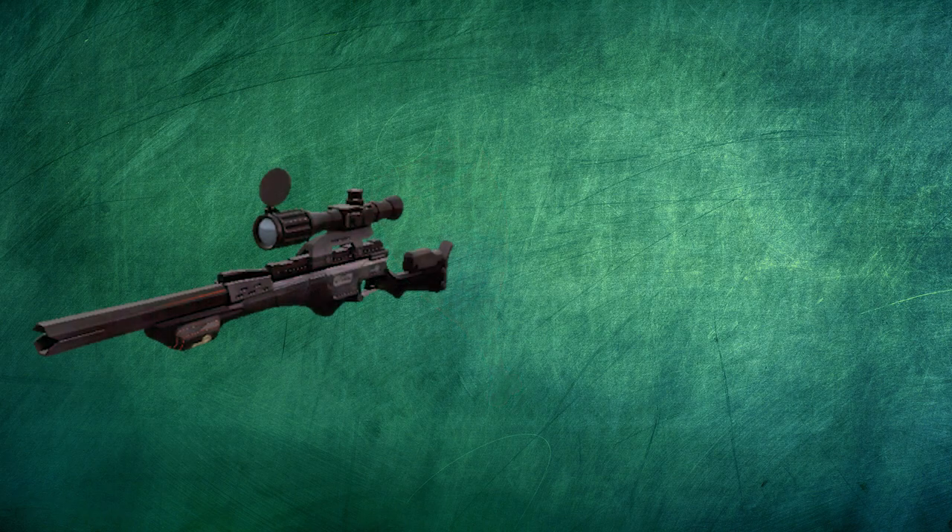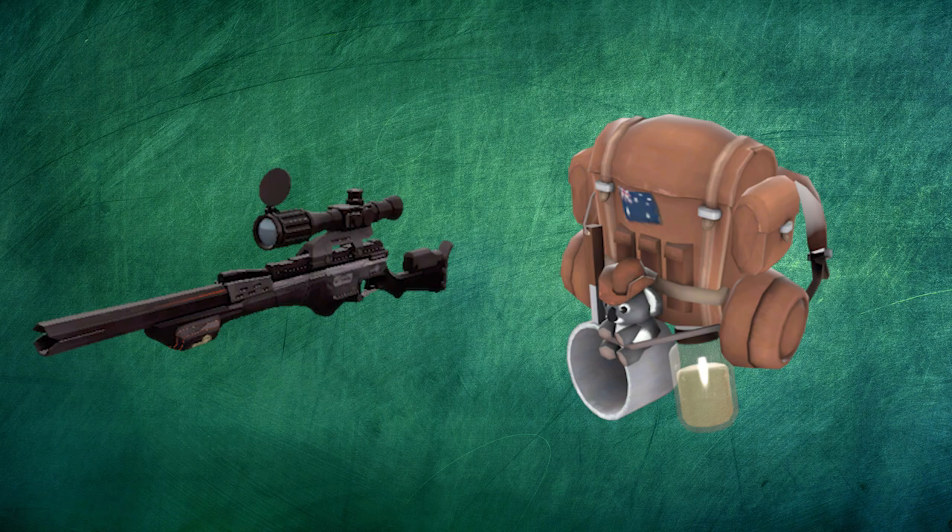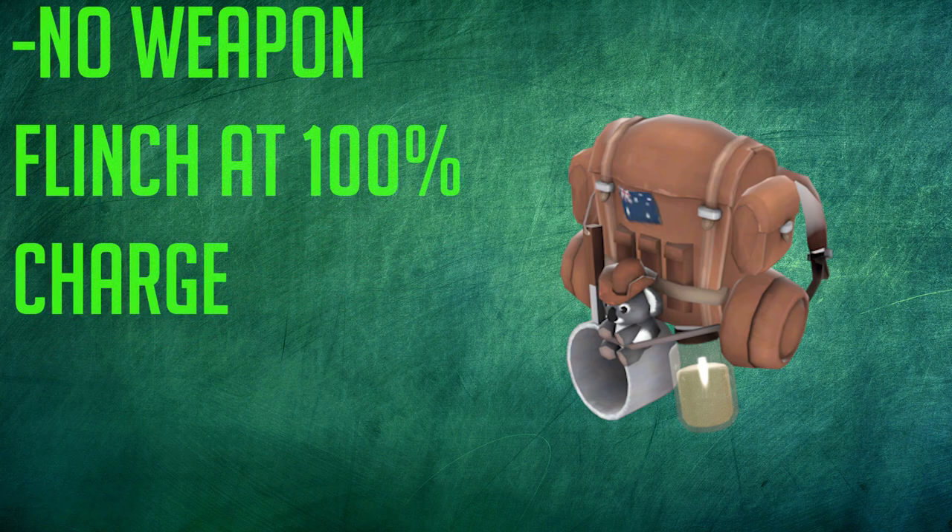Usually it will come down to your sniper rifle if you don't use the SMG, which is why I like to use the Cozy Camper. The Cozy Camper allows the Machina to do its job even while you're being attacked, because as long as you're fully charged there's no weapon flinch. This lets you kill scouts, heavies, pyros, and other close range enemies that are attacking you, as long as you can aim well enough to at least body shot them at medium or close range.